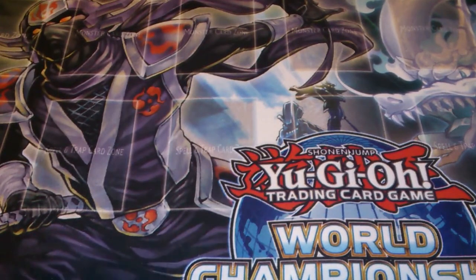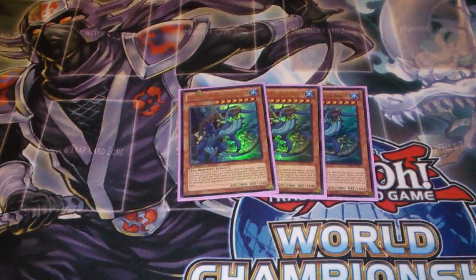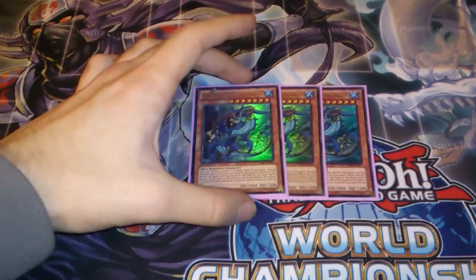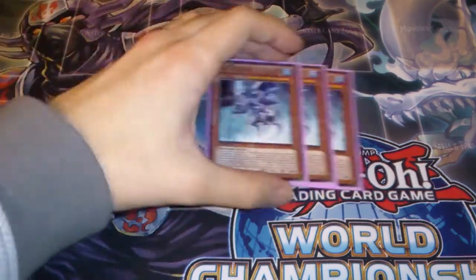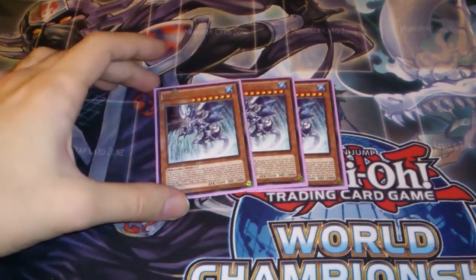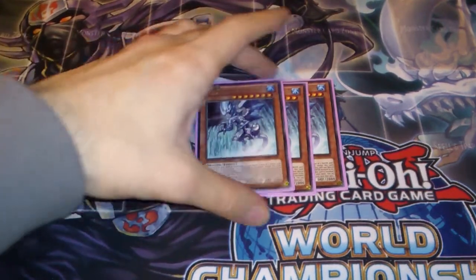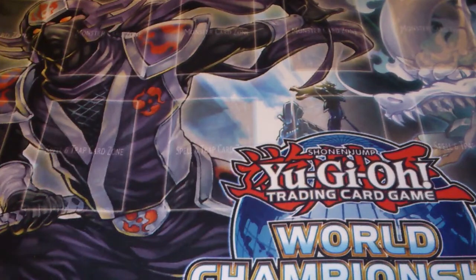In the form of boss monsters I run three Psydra. It's very rarely dead because it can summon itself from the hand anyway if you just spam some frogs out. Then Triple Tidal — it's a water deck that fills the grave and then needs to banish stuff, so it works really well. The Foolish effect is very nice, just fixing your graveyard.